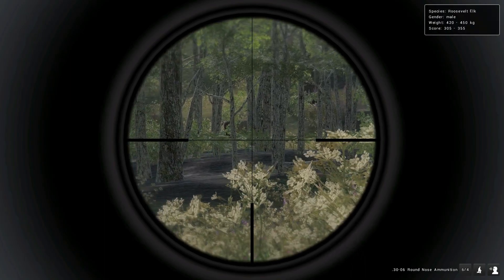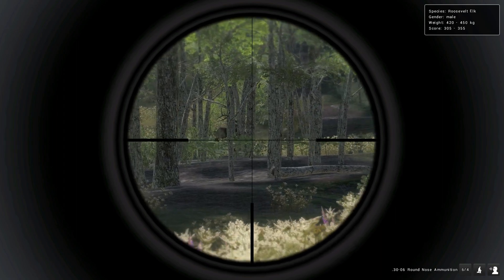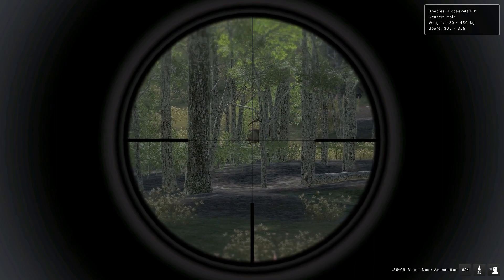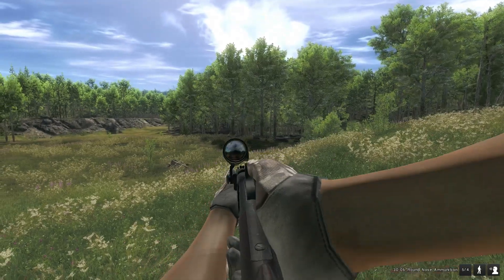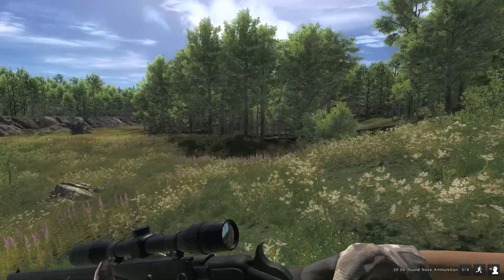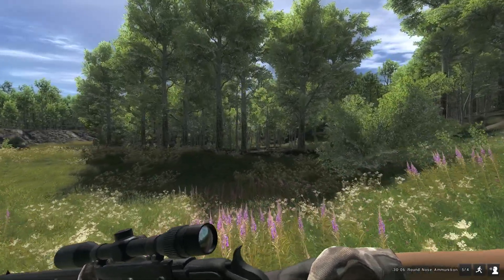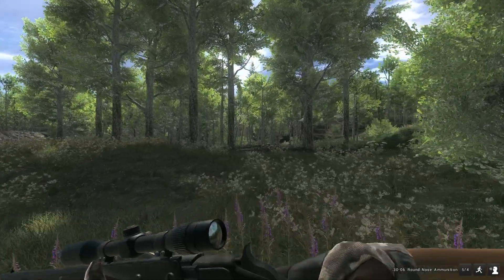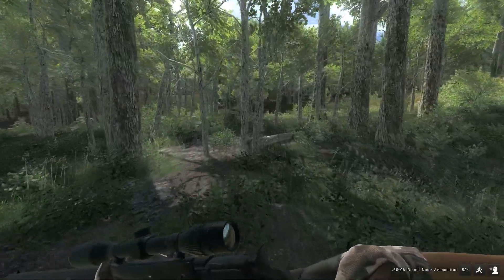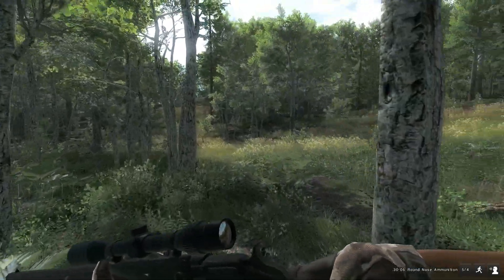We've got a nice elk in front of us — let's try the .30-06 and see if we can take him down. There's a group of them but this one is the better one, should be over 300. We've got him. When the .30-06 originally came out, it used to fire left — it was a weird bug that used to frustrate the hell out of you. You'd line up with iron sights and fire at these elk, try to knock him down, but it kept hitting body shots because it was firing left. They did fix it shortly afterwards.